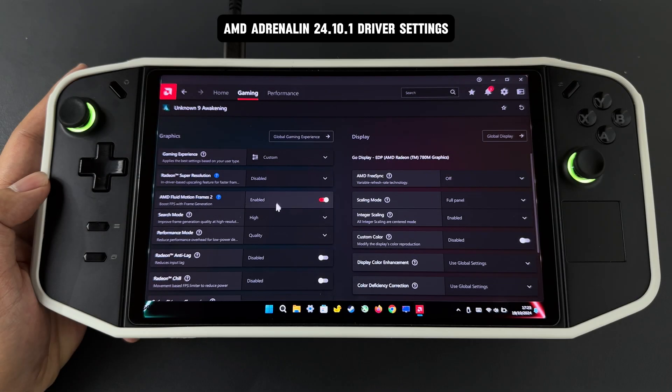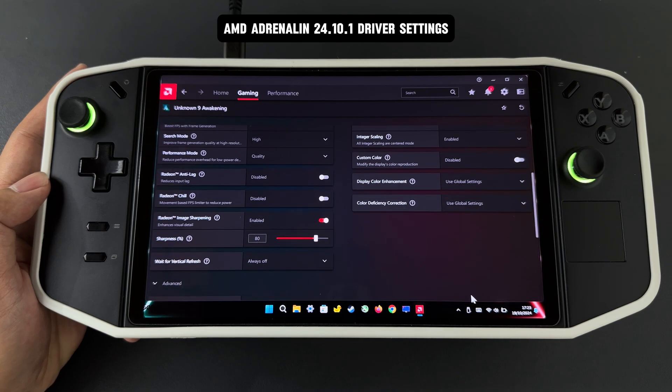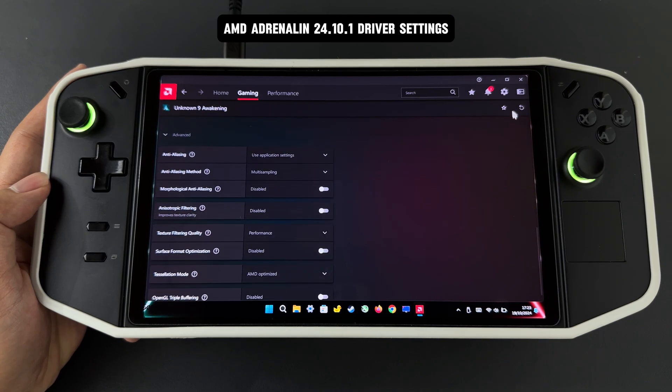In AMD Adrenaline, I've kept the same settings as the previous driver, 24.9.1, since this is the first day with the new driver. I didn't want to change any settings yet — I'm keeping everything the same to see what changes in performance.